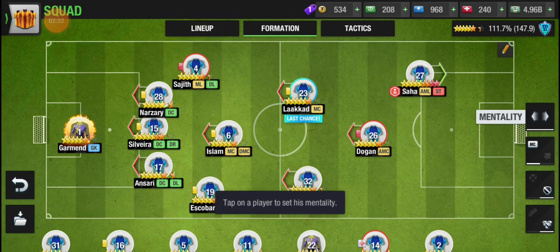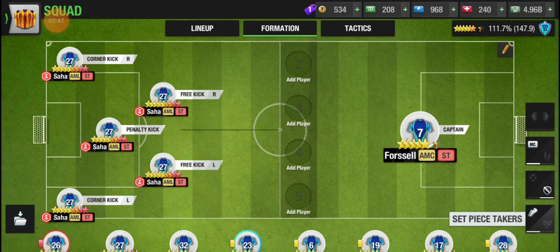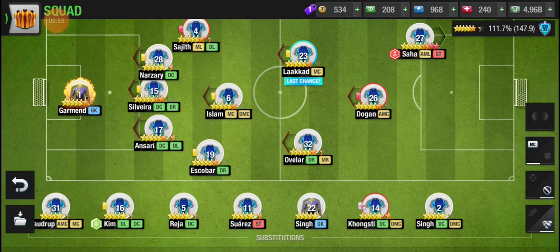You must have one strongest player compared to all others — here I have Saha. You can use this type of player as your key attacker. After that, you must fill the midfield positions with some CM, AM, and DMC as well.